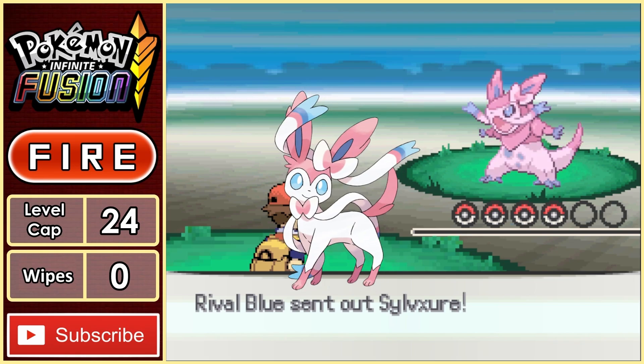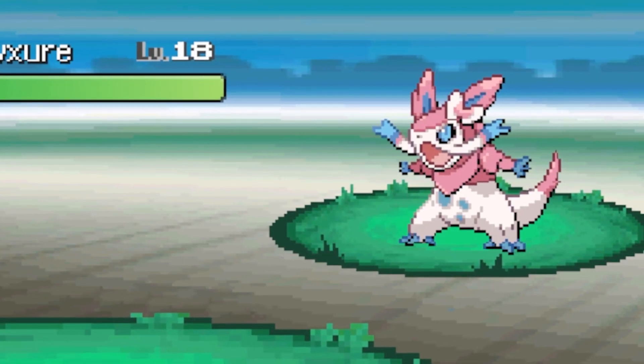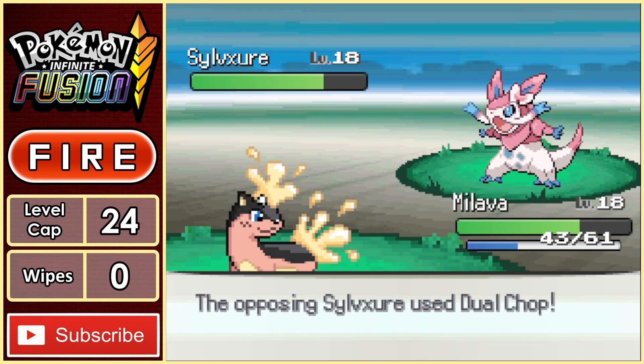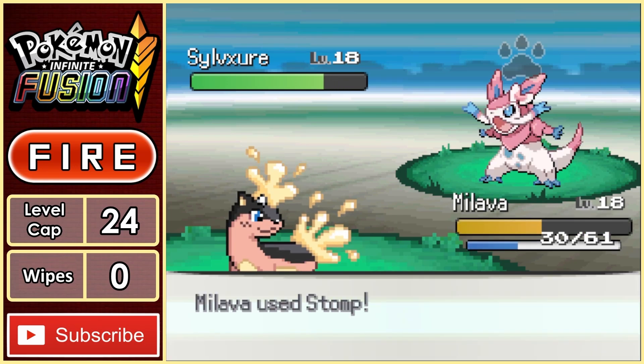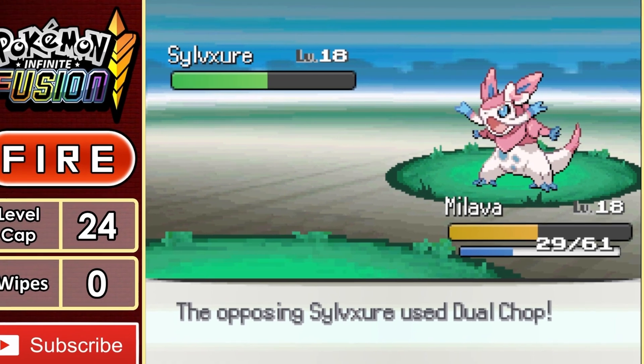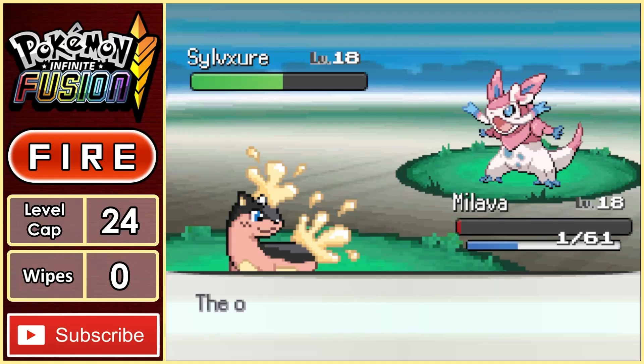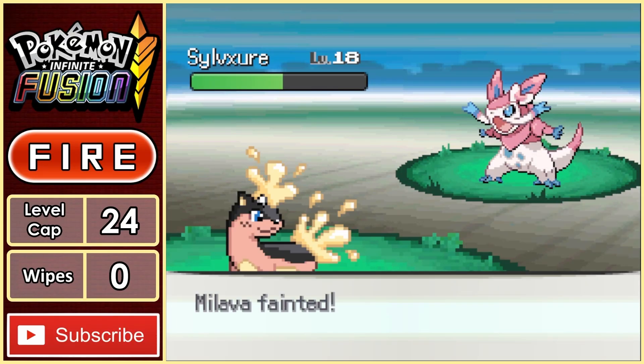Blue leads with a Sylveon fused with a Fracture, and this thing is a monster. Malava goes for a stomp doing some damage, before we get hit even harder with a Dual Chop. Hoping for a flinch, we go for another stomp. We don't get the flinch, but somehow we survive on 1 HP from a second Dual Chop. Although it doesn't matter, as a quick attack comes our way, taking out Malava.